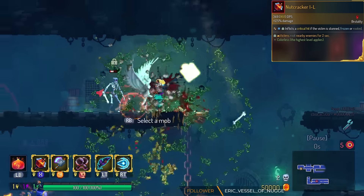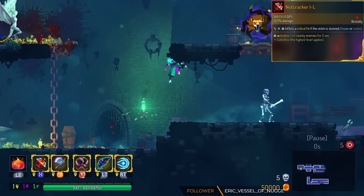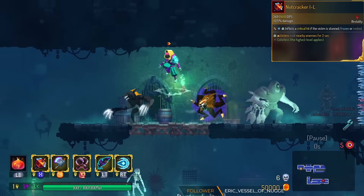Nutcracker has a new effect — Death Root. On kill, the monster does a Root Grenade effect. It actually looks really cool when it happens, and helps to solve the issue of not having Stun Grenade or Root Grenade ready for a pack of monsters.